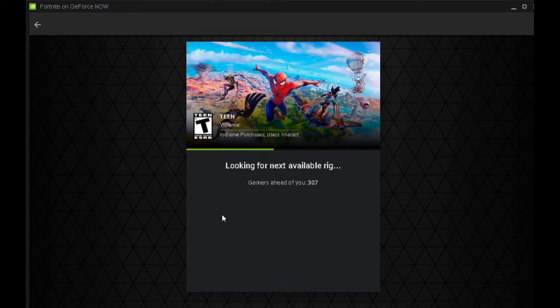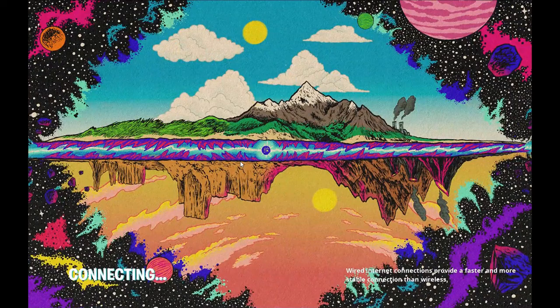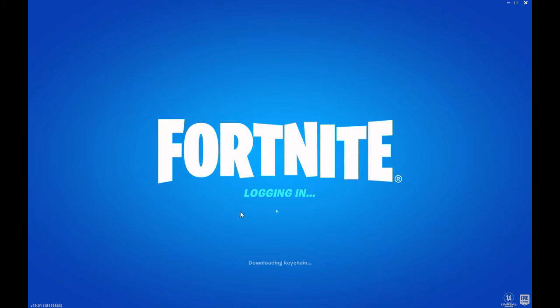It'll start loading Fortnite. This is where you're going to have to wait until your number gets to zero — for me it took about 10 minutes, but with editing I fast-forwarded it. We are now loading Fortnite on the PC, and it's going to load as usual, just as on any gaming console.